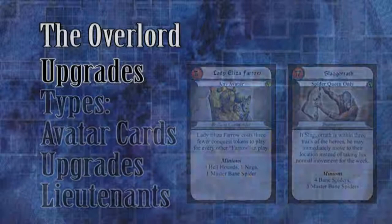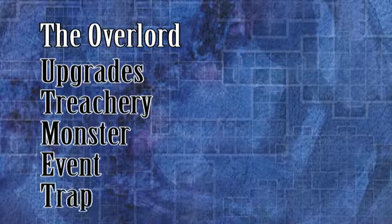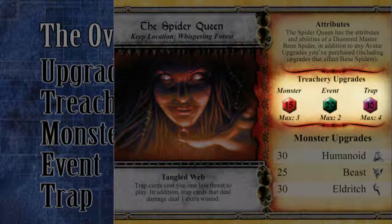As you know, there are three types of treachery: monster, event, and trap. Look at the avatar card to see how much a treachery point costs per type, as well as the maximum number of treachery this avatar is able to buy. After paying the XP cost, note on the campaign register the new treachery total.